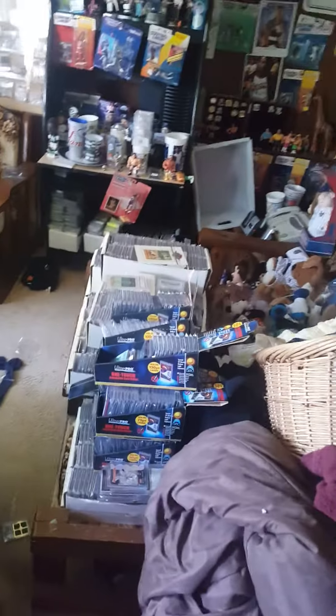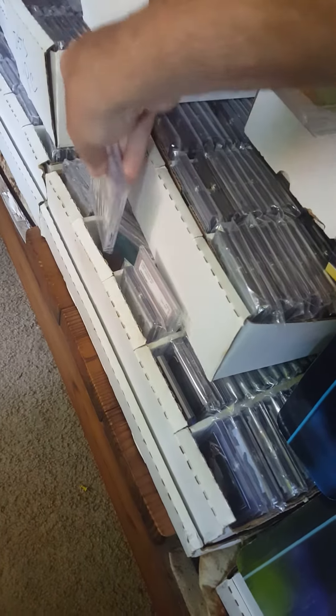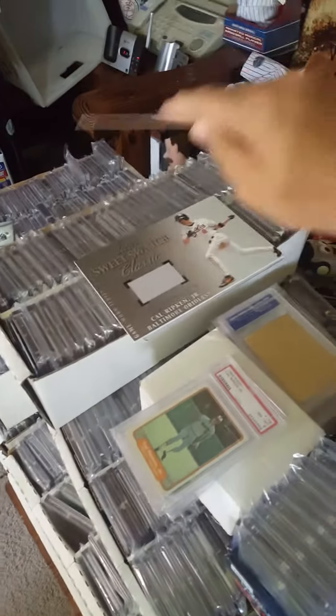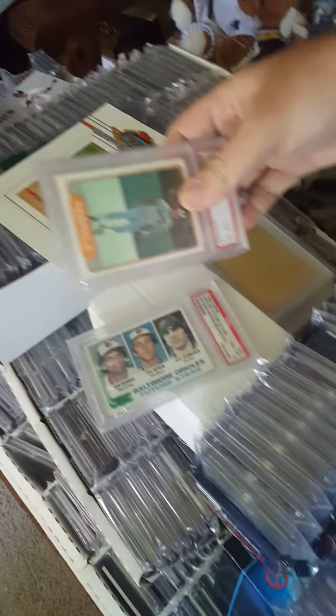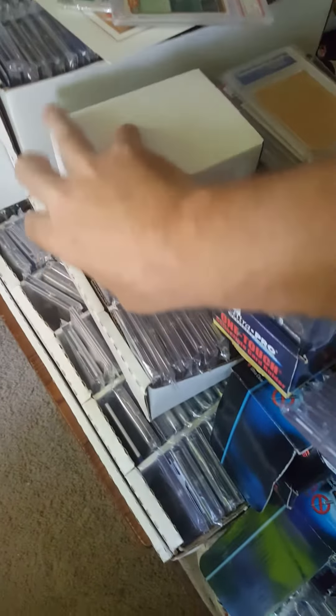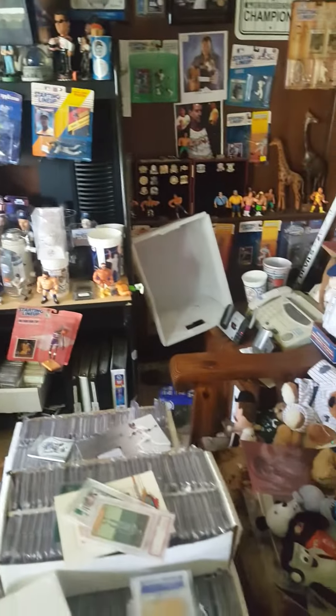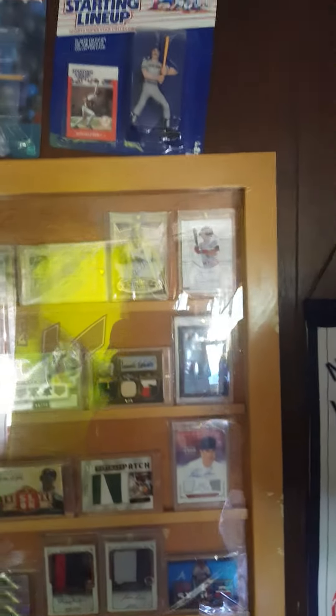Anyway, this is my Ripken PC down here — this is all Ripken stuff, all filled with Ripken stuff. I haven't counted exactly how much I have, but I do have quite a bit. Here's some more Ripken stuff that has to get filed in. I just got tons and tons of Ripken stuff because he is my main PC. I got some graded cards under there, some binders, some wrestling autographs hanging up, and these are pretty much my Hall of Fame PC.